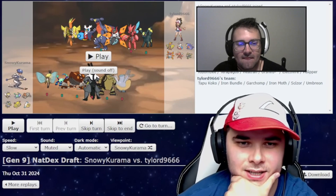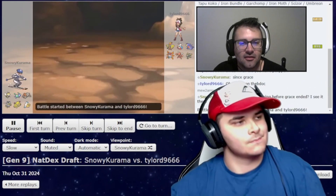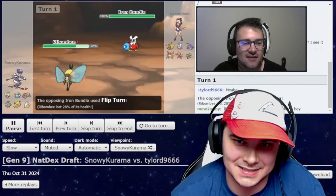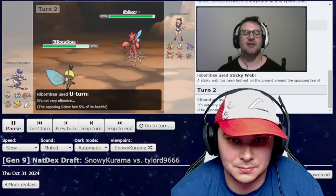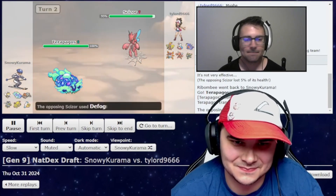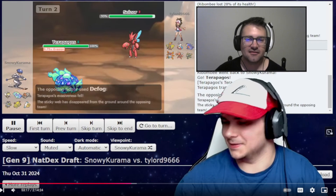Bundle lead 100%. Actually I think he led Scizor — I led Rabambi though, as I said earlier. Oh, he did lead Bundle — never mind. So he Flip Turns out here, obviously. I immediately go for the webs, because I want his stuff to be as slow as possible. I U-turn out myself — probably just to get off the Flamethrower, maybe even get off the Rock Polish. But this is what I was talking about: obviously this thing gets Defogged, but I didn't think he'd bring it because I didn't really know him to bring hazard removal. He likes just hitting things right in the face.